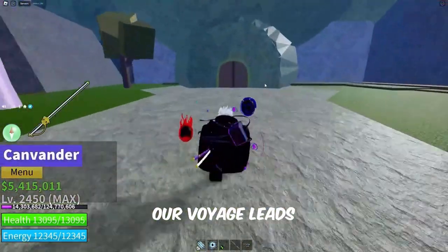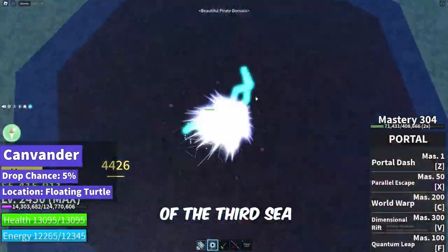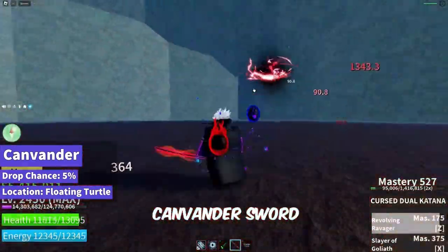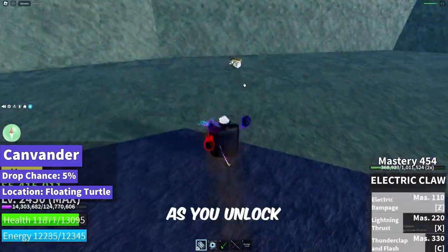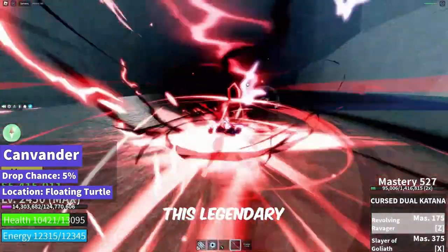Our voyage leads us to the beautiful pirate domain, hidden within the floating turtle of the third sea. This alluring domain holds the legendary Kandanver Sword, a true collector's piece with a 5% drop chance. As you unlock the doors at the heart of the floating turtle, you'll discover the power of this legendary weapon.